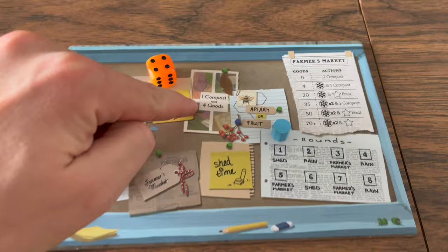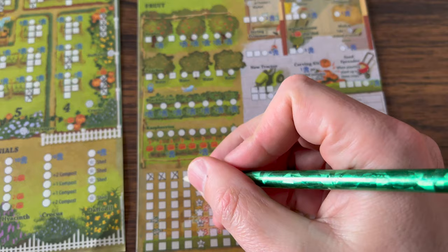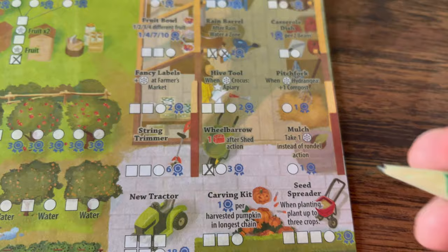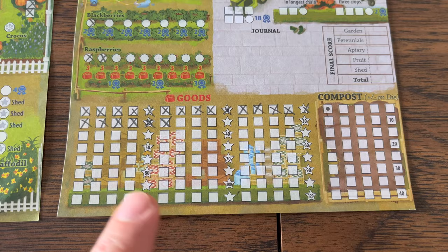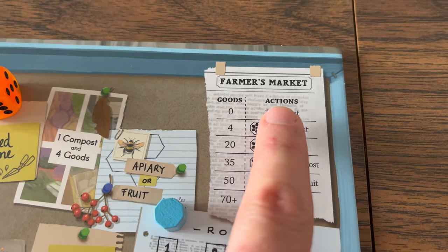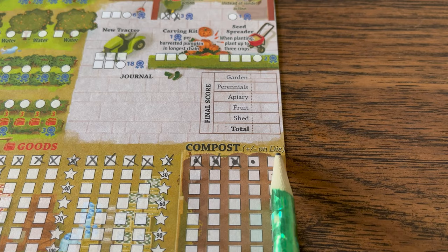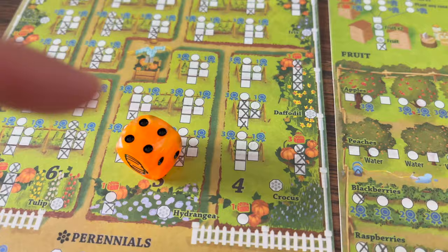The next action is one compost and four goods. Goods are filled in from left to right, top to bottom. Whenever you fill in a star, you gain a bonus action immediately — letting you fill in the next empty box anywhere in the perennials, the apiary, the fruit, or the shed. Bonus actions can never be spent in the garden. Your current number of goods determines which actions you gain at the farmer's market. The compost track, also filled left to right, lets you spend a compost to adjust a die value by plus or minus one to target another garden section.